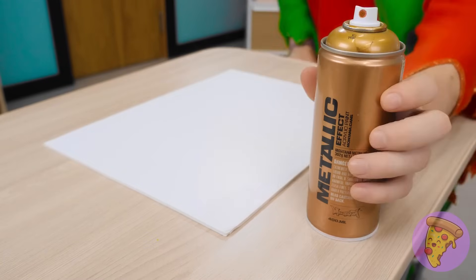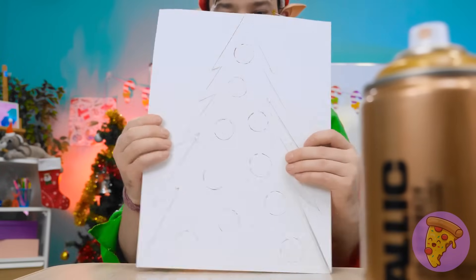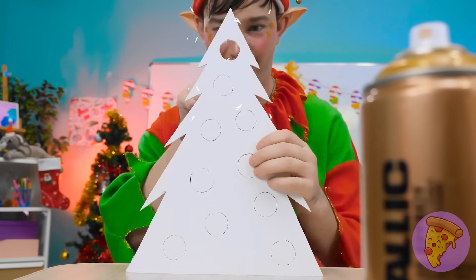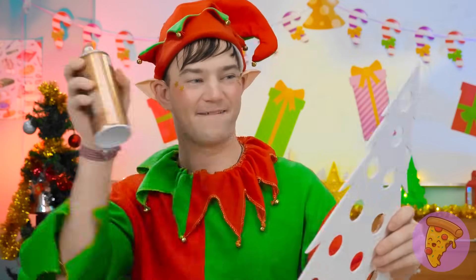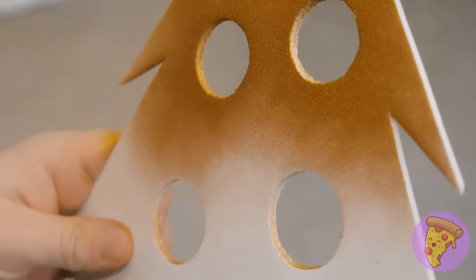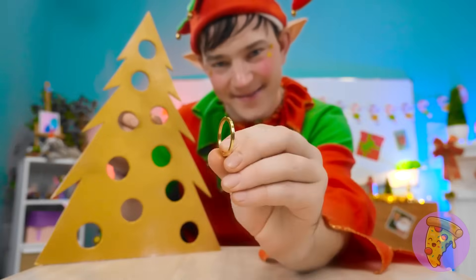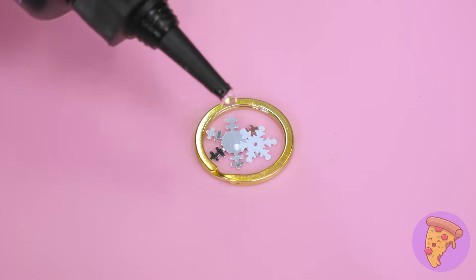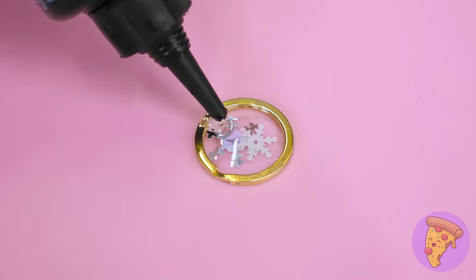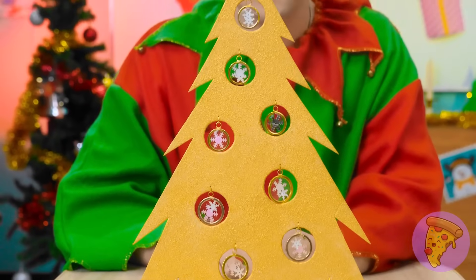I'll start by cutting the foam into a Christmas tree shape and get rid of the excess foam, then make holes in the tree. This is fun. I spy paint — this shouldn't take long. I always wanted to be an artist. I'll wait for it to dry. It looks shiny, but I can make it look better. I'll put snowflakes into a ring, then pour over resin and fill it completely. I'll use a UV torch to set it. Now I can hang it from the tree.